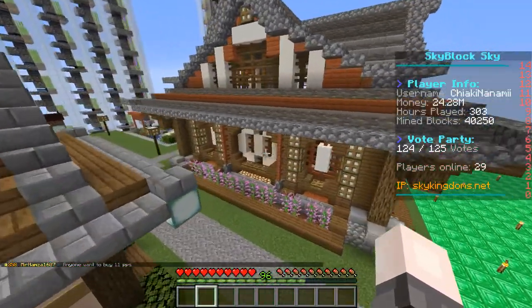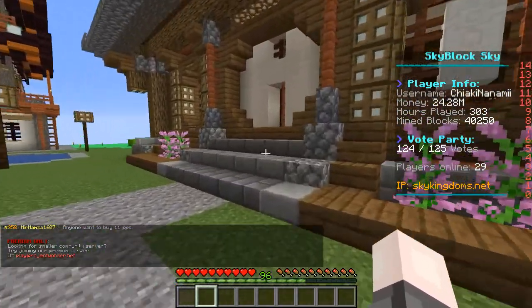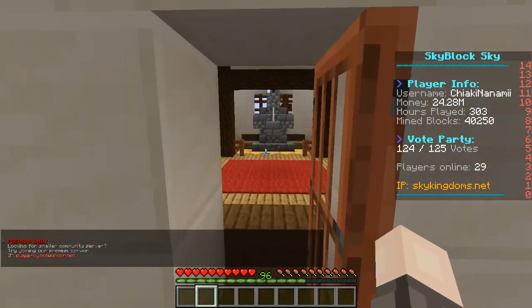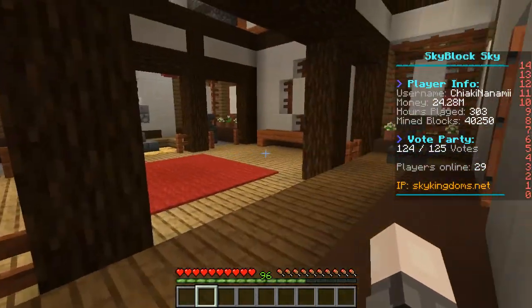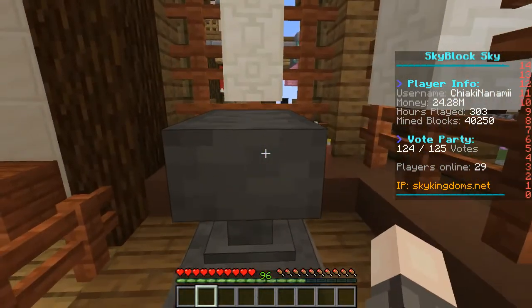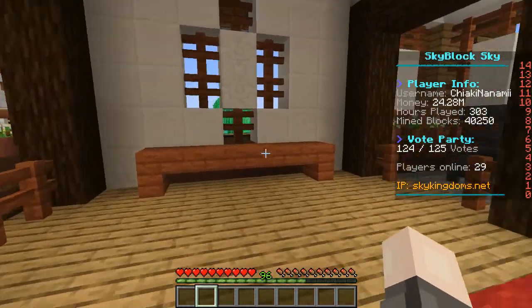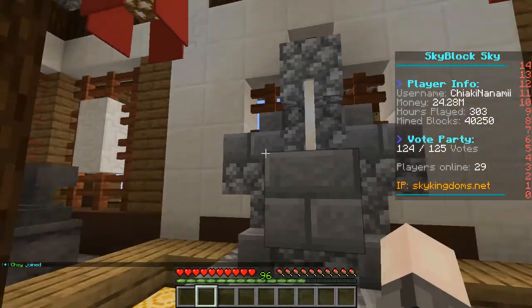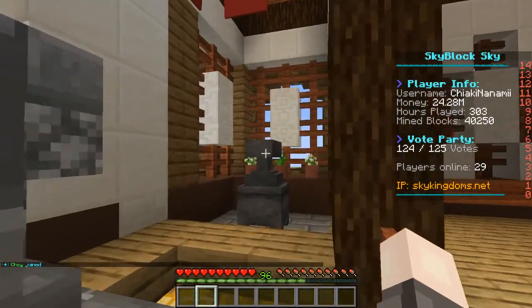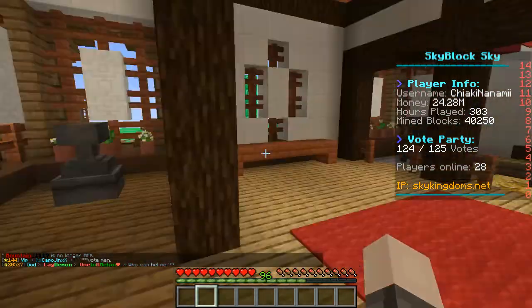Let's go inside and see what it looks like. As you can tell, this is a Japanese-themed island, because the builds are really nice. There are some anvils acting like statues. Nice little walkway here. This is the shrine that you're supposed to pray at, but it's just for aesthetics — nothing of actual use in here. It just looks nice.